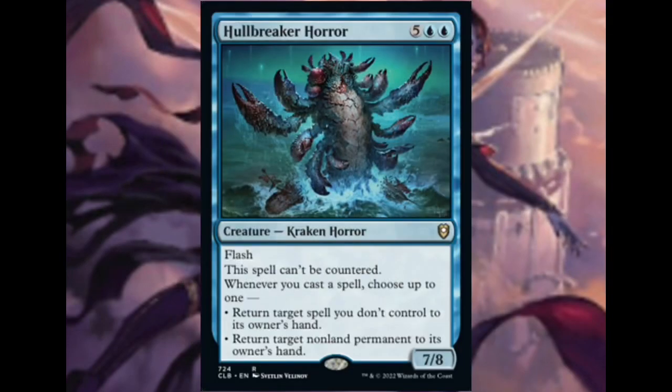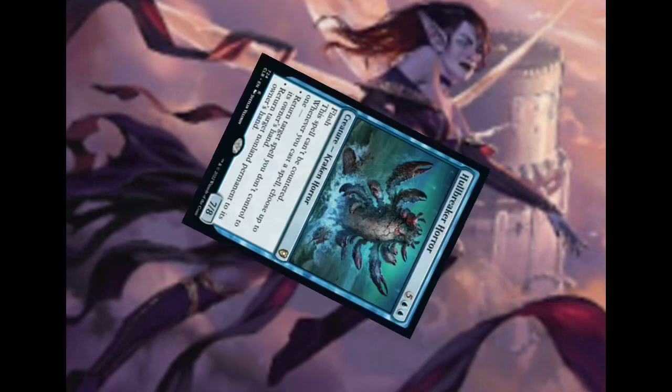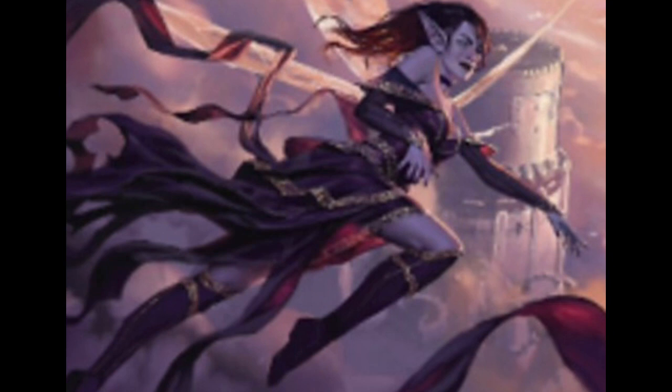You know what's also good? Hullbreacher Horror. How does it feel to cast an Arcane Signet and bounce back your Azorius Signet? Then you cast your Azorius Signet and bounce back your Arcane Signet — infinite storm count and infinite mana. Man, I love this deck.